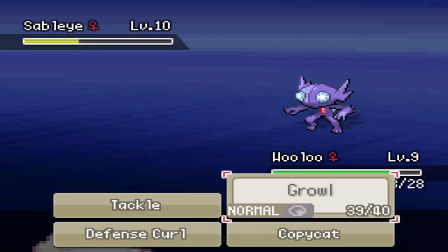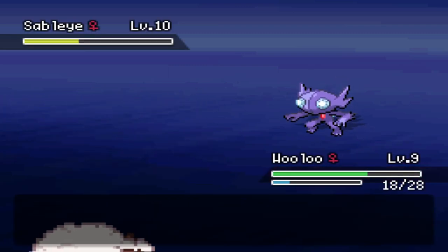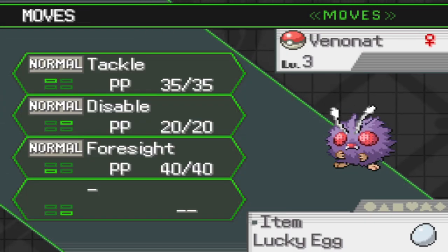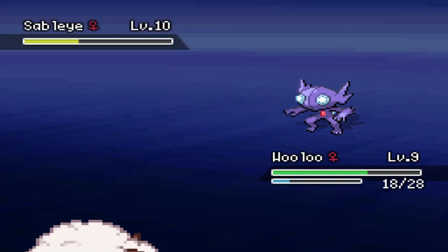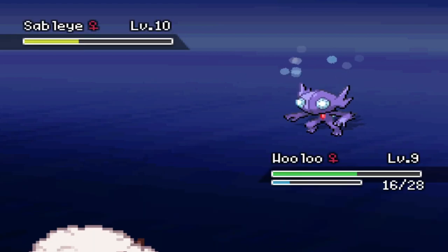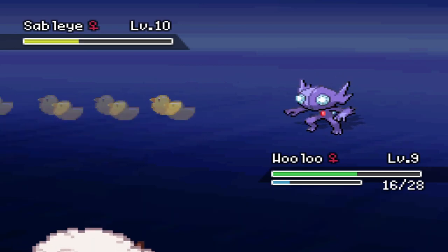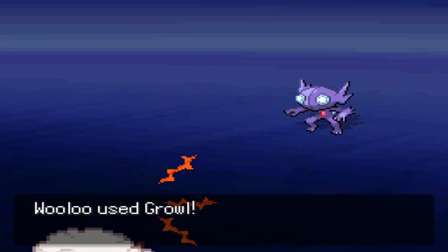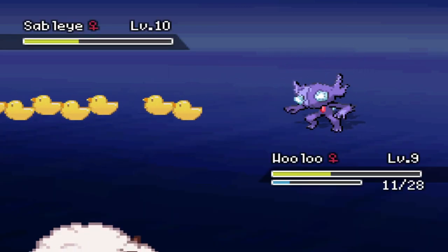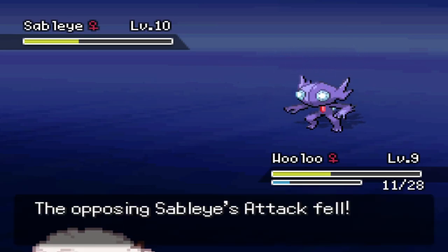The best I can do is Growl at him with Wooloo. Does Venonat even have Poison Sting? No — oh, it has Foresight though! It has Foresight, so it can hit him — we just gotta use Foresight first. So let's Growl this thing to lower its attack as much as possible, then get in a Foresight and a Tackle. It's a level 10 versus a level 3, so I'm not sure how much this is gonna work.